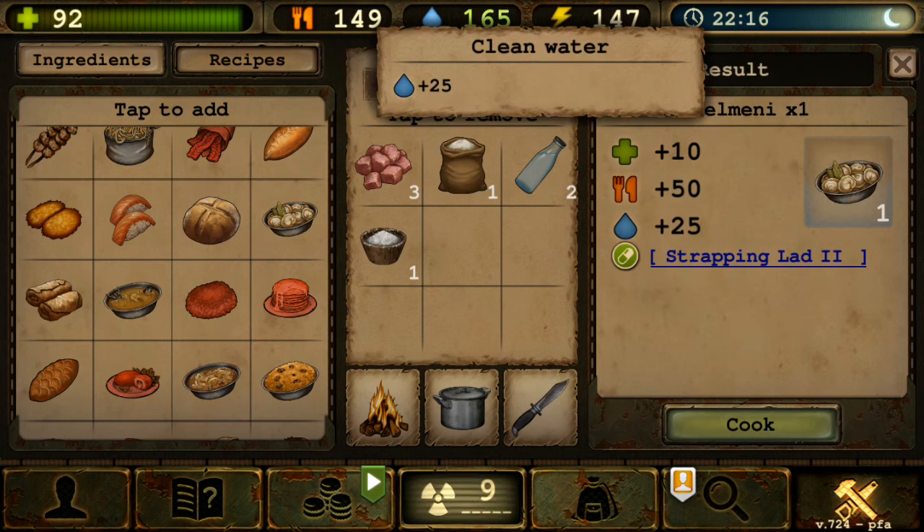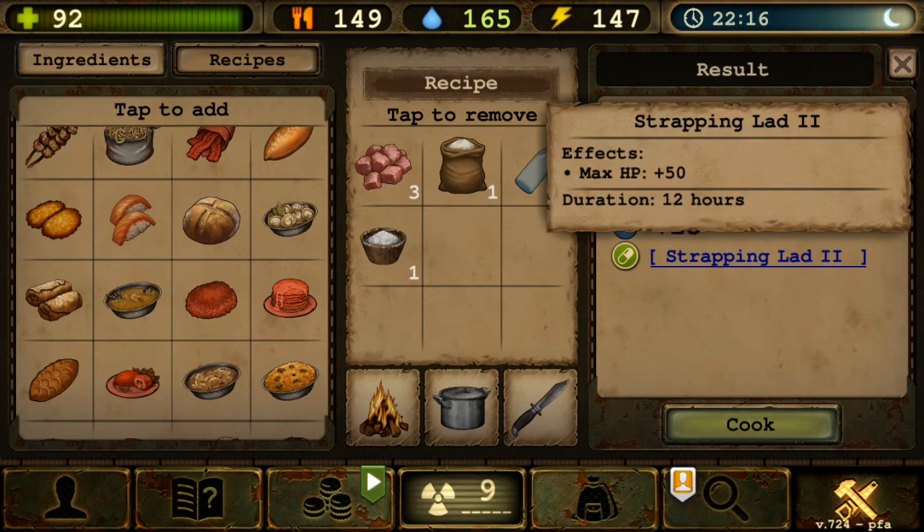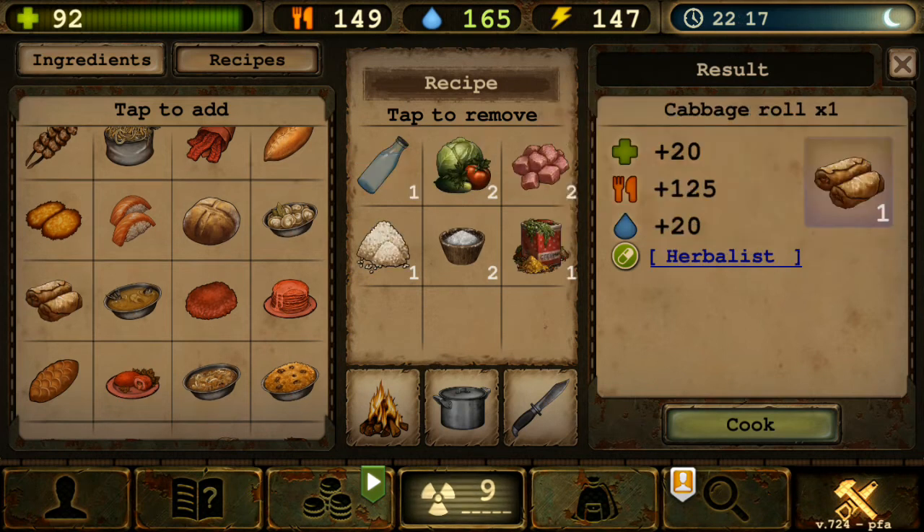Next is Pelmeni — minced or salted meat (3), one flour, two clean water, one salt — gives one pelmeni with 50 food, 25 water, 10 HP, and Strapping Land 2 — maximum HP plus 50. Again, HP doesn't matter much, especially with polar armor where you actually want low HP for the berserk buff. And if enemies hit for 100-200 damage, adding 50 HP won't save you.